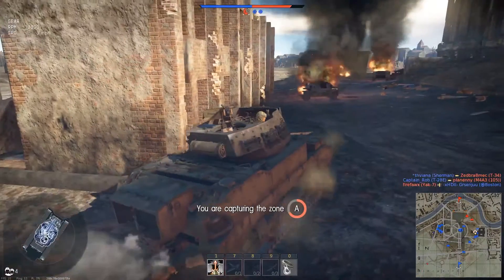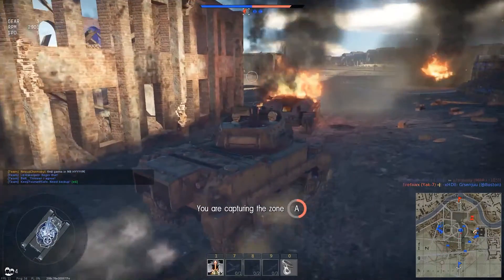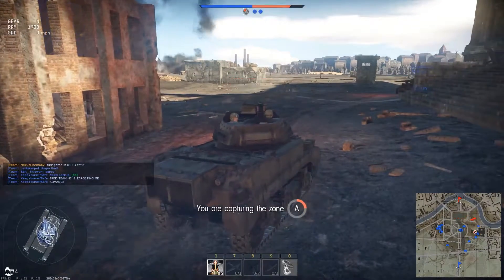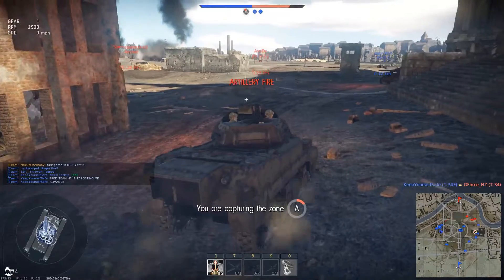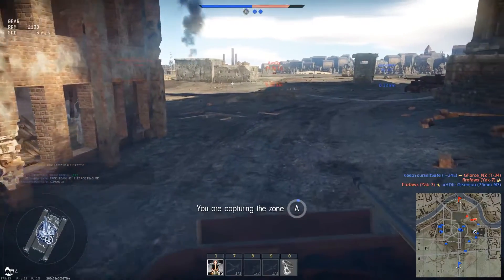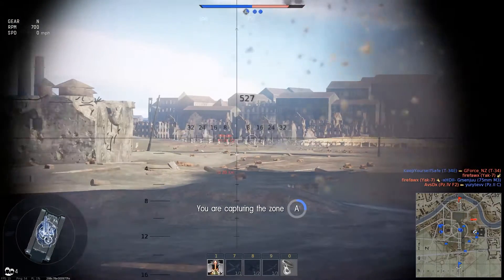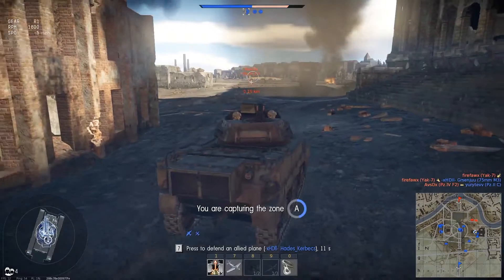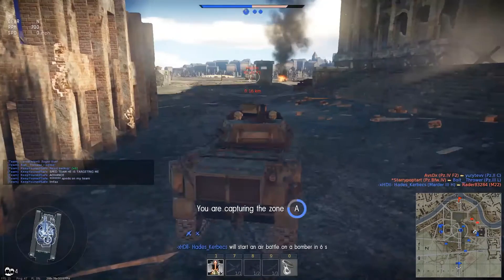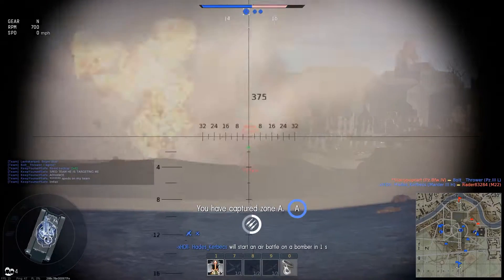The third and final thing in this video: did you know you can actually use artillery to spot tanks at different objectives? Because artillery does damage and registers as a hit, when it hits you'll get a hit notification, golden lines, XP, and it pings the enemy on the minimap for a certain amount of time.